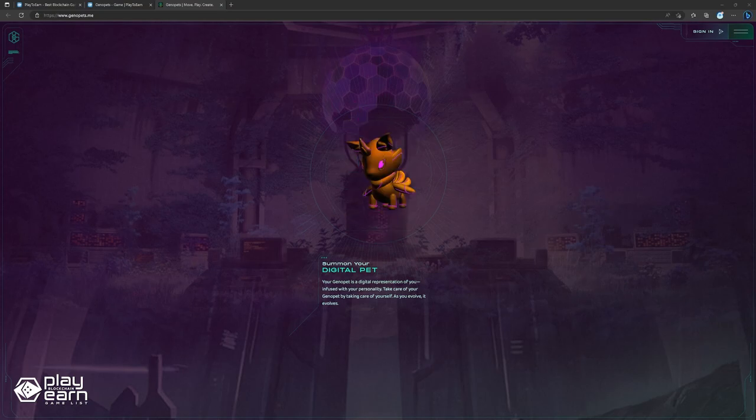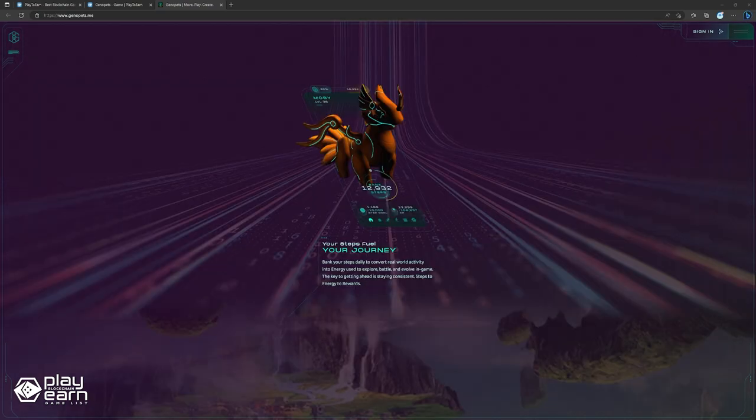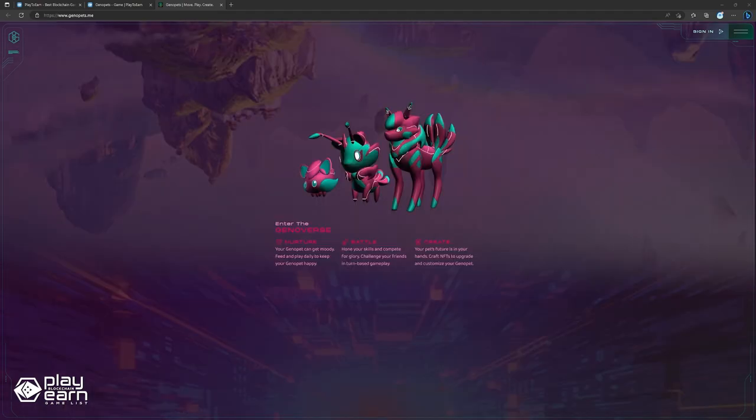As they develop, players can also customize their Genopet to their liking to be more in tune with them. The game will also feature an arena where players can compete with their reaction times, memory, and overall cognitive skills through various turn-based minigames. There's also a play-for-keeps mode, where the winner will keep the wagered items of their opponents. Players can earn by selling their Genopet NFTs in the marketplace. The game's token, Key, can be earned by activity and used to craft special items or upgrade players' existing Genopets. Players can also sell the Key they have to other players who need them more.